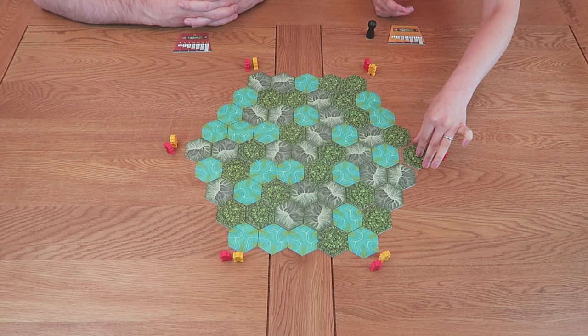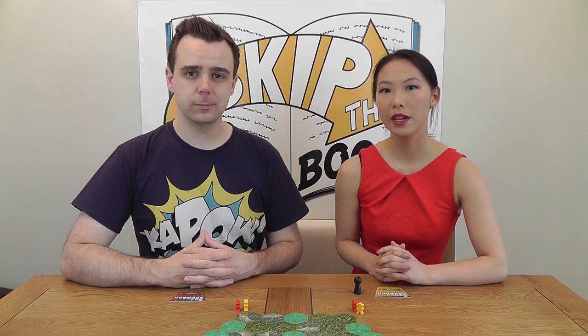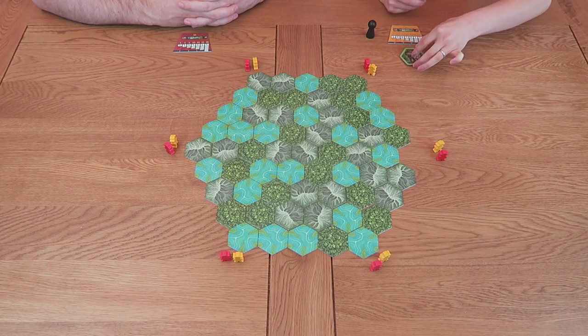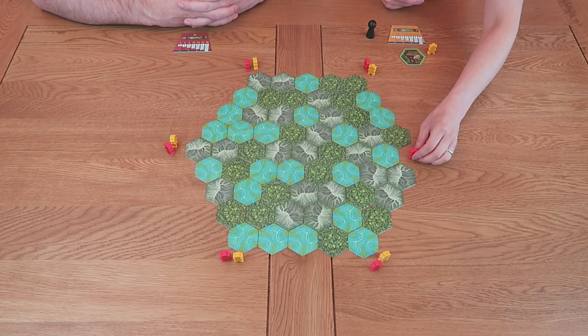Once you've chosen a tile, flip it over. It will show a graphic of either one or two animals. The expedition leader then gets to choose whether they want to keep this tile or to pass. If you choose to keep the tile, take it from the board along with your explorer and place it in front of you. All of your claimed tiles should be placed with the animal side face up for all players to see. Next you should move any explorers remaining in that expedition onto the empty space. Since I have claimed a tile the round is now over. The expedition leader token moves to the next player sat clockwise and we begin a new round.